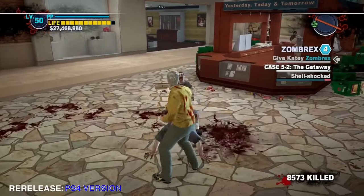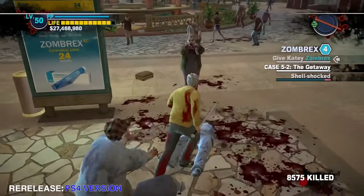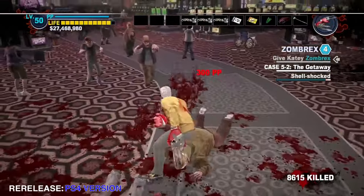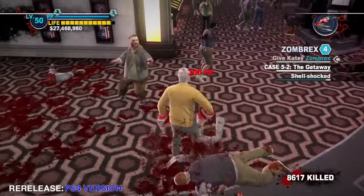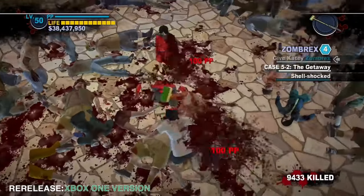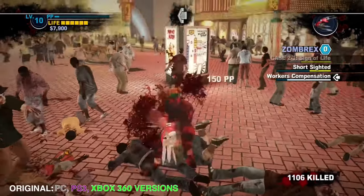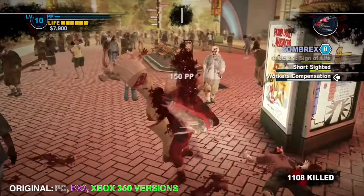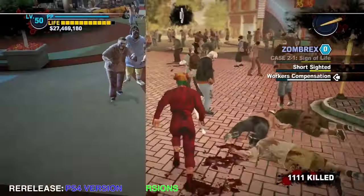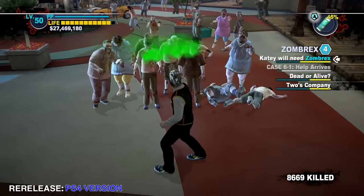The blood-sticking-on-character effects seem to be bugged in the PS4 version. When you kill a zombie, some blood will get on your character, but then when you kill another zombie, the blood instantly disappears. This happens every time you kill zombies and can get very annoying, especially if you played the other versions before. Sticky items like ketchup have a similar problem — they don't stick on zombies when you use them.